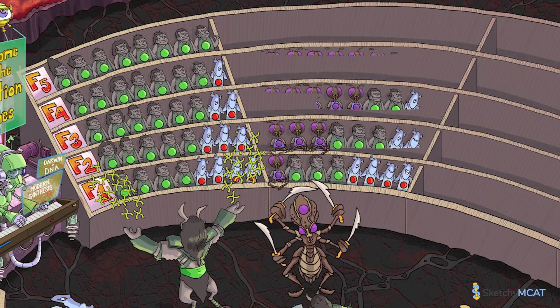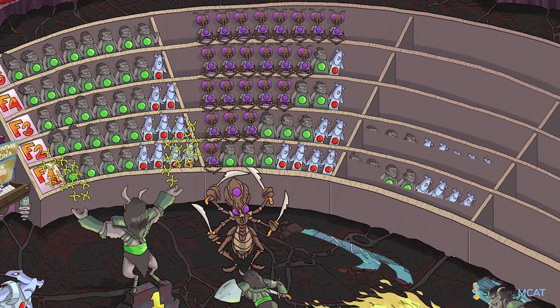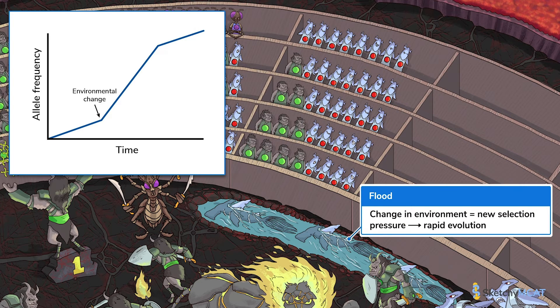If a genotype arises that confers a huge increase in fitness, that allele's frequency may increase much faster, due to the mega reproductive success of the individuals with it — like this gladiator with a new four-armed allele that lets it use quadruple swords to whiz past Flame Kitty and onto the reproduction podium. Natural selection can cause dramatic changes in a population's composition in as little as a generation or two. If a sudden change in the environment creates a new selection pressure with an immediate influence on which phenotypes can survive and reproduce, dramatic changes in allele frequency can occur in just one generation. This flood in the selection arena allows the finned gladiators to swim right past the selection kitty to the reproduction podium, suddenly giving them higher fitness than their armed opponents.